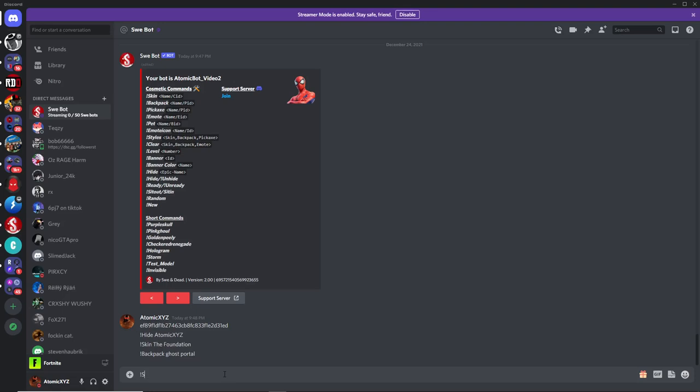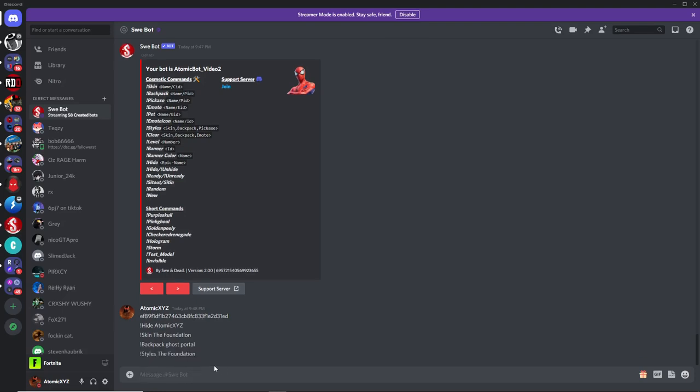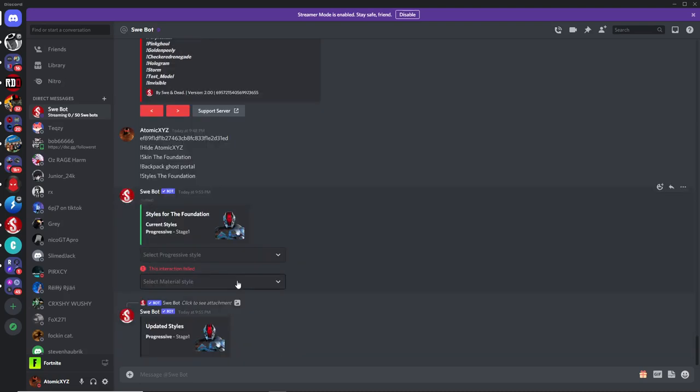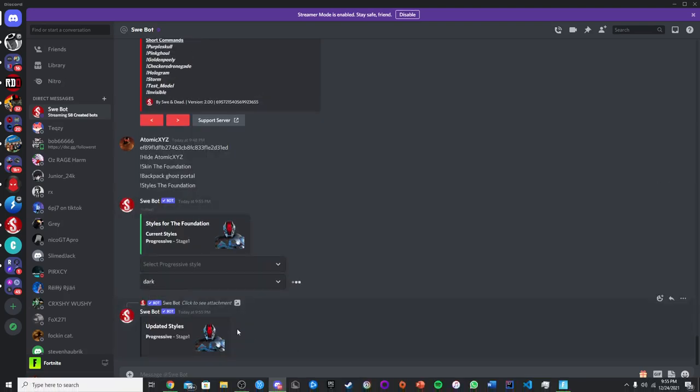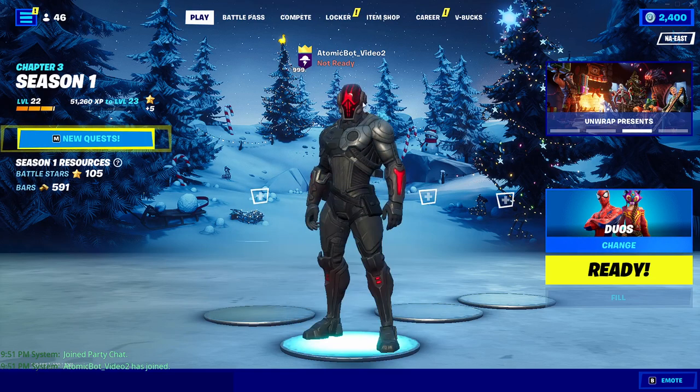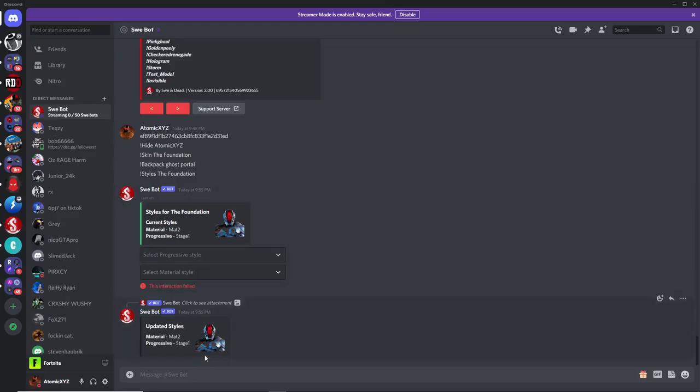Another cool thing is using the styles command. So you type in exclamation point styles and then type in the skin name, like the foundation. You can change the styles on the foundation skin — it should give you two drop downs. The first one lets you turn on the first style, and the second one lets you change the material style by changing it to dark. That will change the styles on the bot, so you can see we now have a different style of the foundation skin.